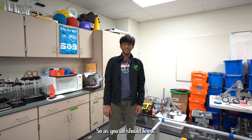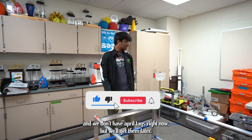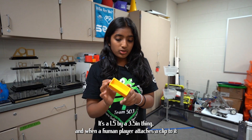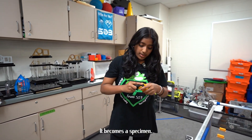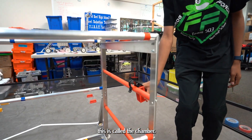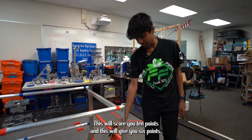We're playing on a 12 foot by 12 foot playing field with one foot high walls. We don't have paper tags right now but we'll get them later. This is called a sample — it's a 1.5 by 3.5 inch piece — and when a human player attaches a clip to it, it becomes a specimen. This is our specimen and this is where we hang it, called the chamber. The high one is 26 inches and scores 10 points; the low one is 13 inches and scores 6 points.